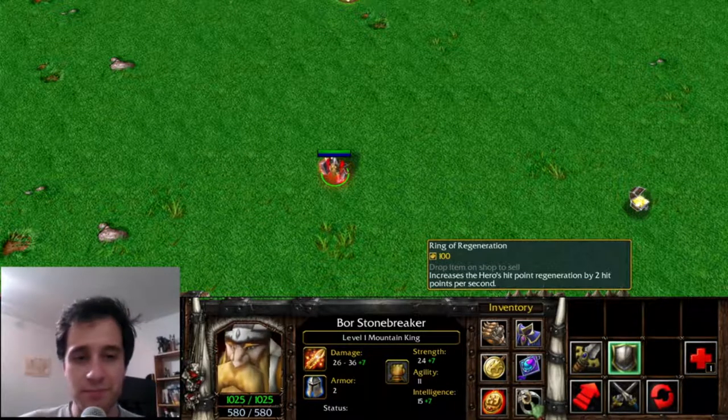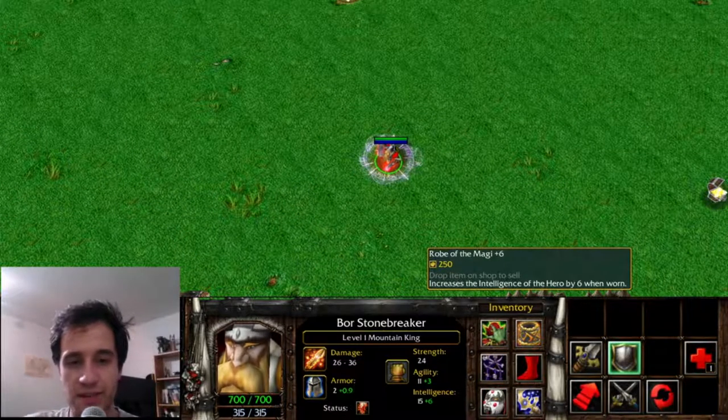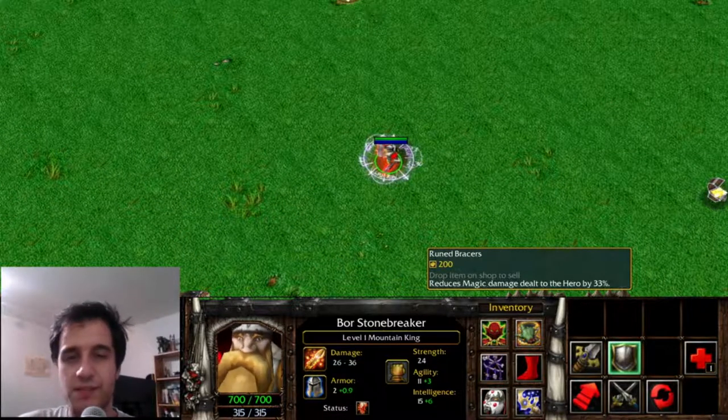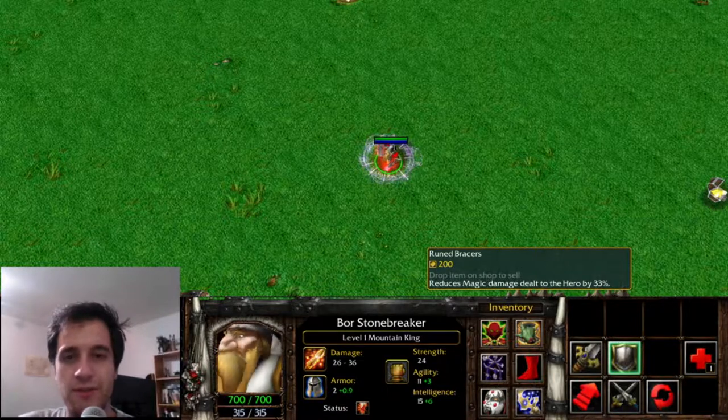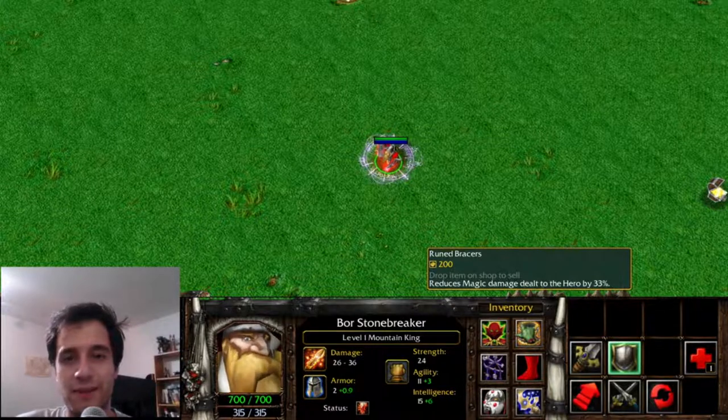Ring of Regeneration, pretty much the same. The Robe of the Magi stayed the same. Rune Braces decreases magic damage to the hero — this is the basis of the passive given to Cloak, as well as Hood of Defiance.